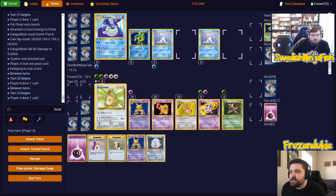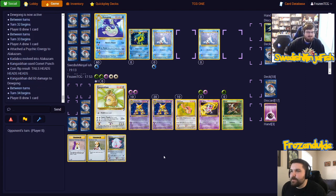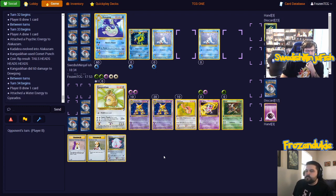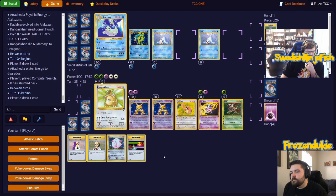Here's my Gyarados tech — I'll put down Pinsir. Attach a Grass Energy to Pinsir. Comet Punch — we got the knockout! Put up the Dewgon and end my turn. I will attach a Psychic to my second Alakazam, evolve into my second one — got him! And then we'll just Comet Punch for days. Three heads! Attach energy to Gyarados. Computer Search by discarding a Switch and a Pokemon Breeder for Energy Retrieval, and end my turn.